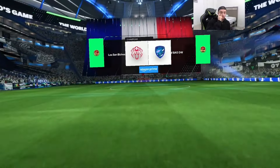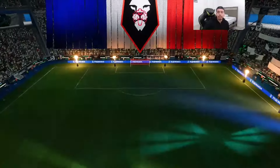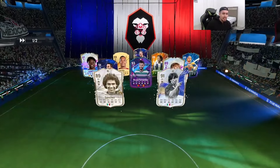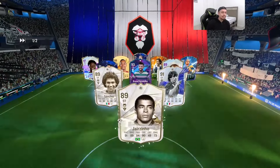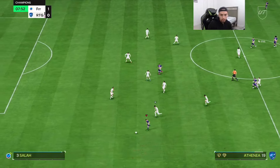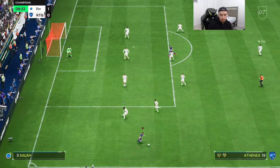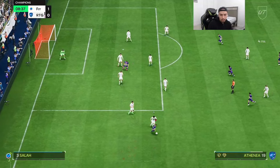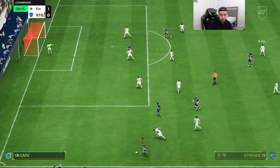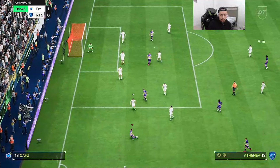Here we go with the second game. I do want to say we ended up switching from the engine chemistry style to the finisher chemistry style — I have a feeling the finisher is the best chem style for this card. Very nice keeping on to the ball — dribbling is absolutely a 10 from this card.